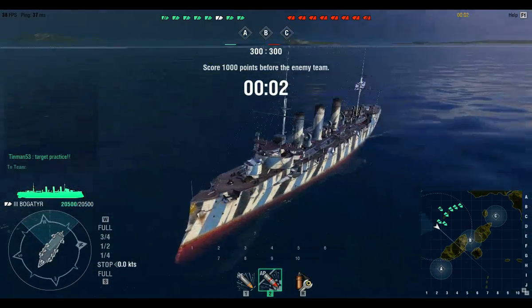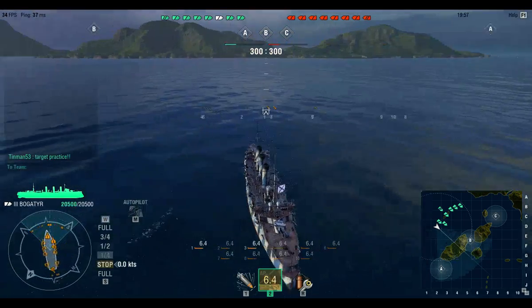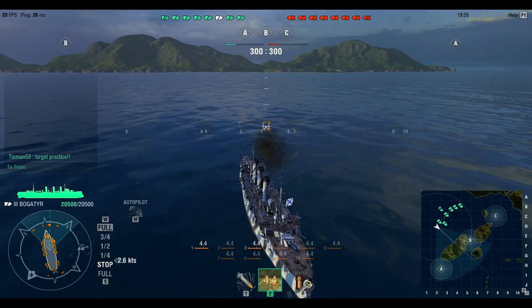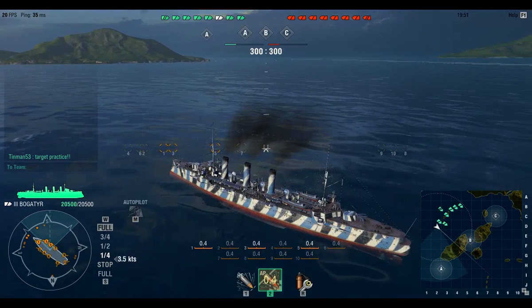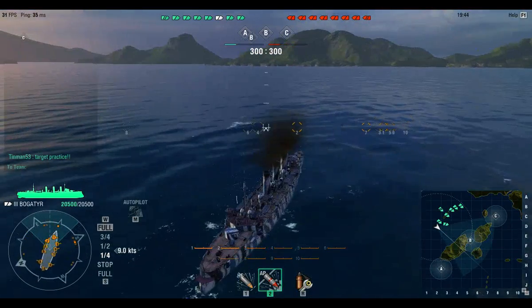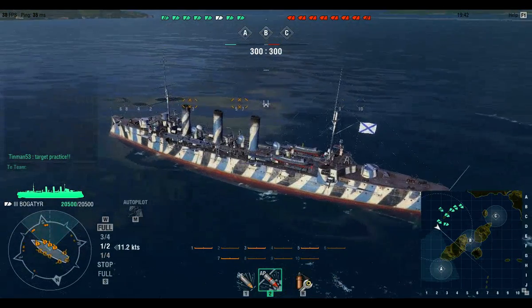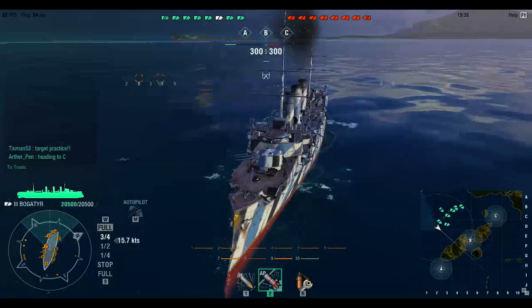Hey, so World of Warships again. As you can see here, if you play this game, you know the Russian cruisers are now available on the NA server. This is the Tier 3 Bogotur — I'm going to call it the Bog. Quite unique. I love the look of it, and I love that this one has turrets.